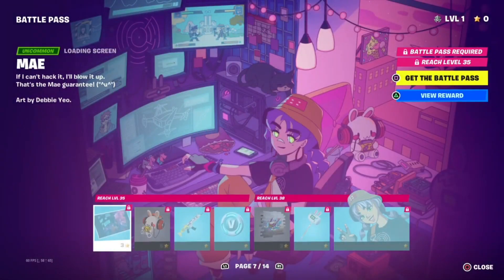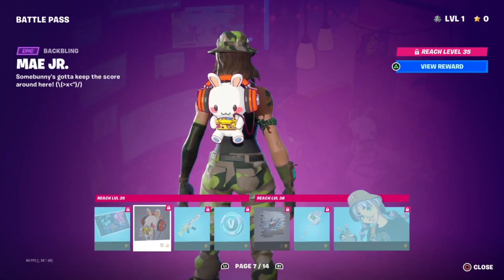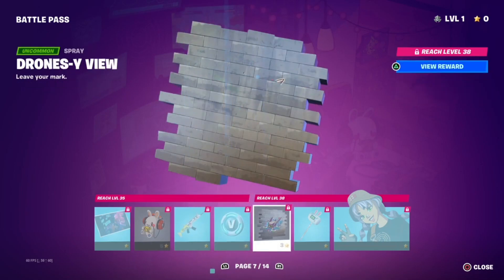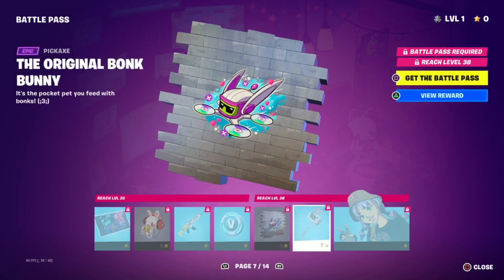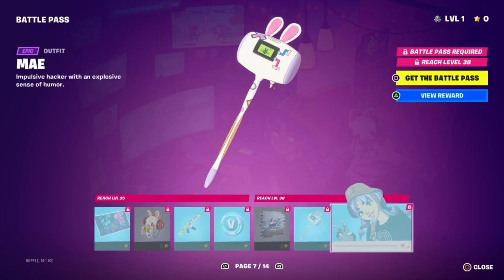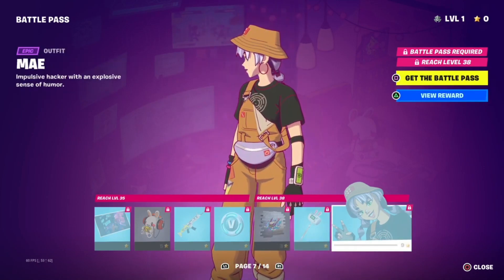We also have the Mei loading screen, along with her Mei Jr. backbling, her Uwu Wrap, a thousand V-Bucks, we have Drones Wide View spray, and we also have the Original Bonk Bunny pickaxe. We also have the Mei skin.